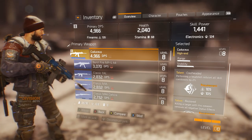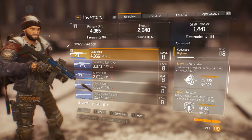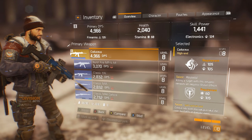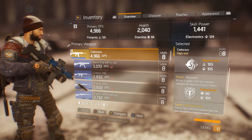The next perk we have is Restored: killing a target with this weapon removes all negative status effects. This is actually pretty useful, especially when fighting PvE opponents and NPCs, because they have a ton of different smoke and flashbang grenades they'll always try to throw at you. Often your character will be disoriented from a smoke grenade, but with this perk you'll get a kill and it will completely remove that status effect — very useful in those circumstances.